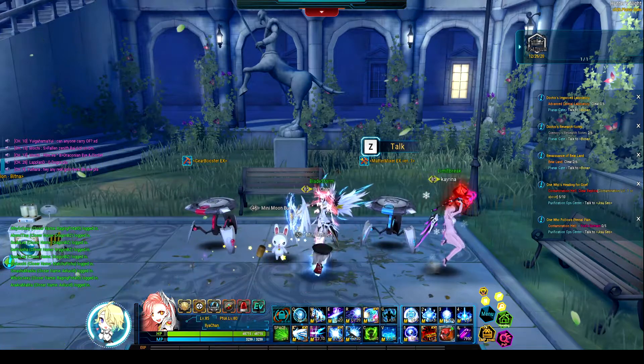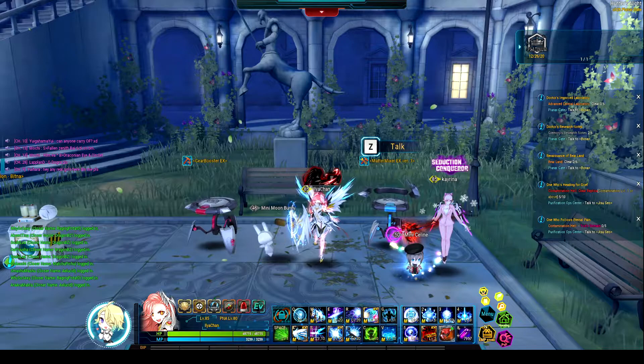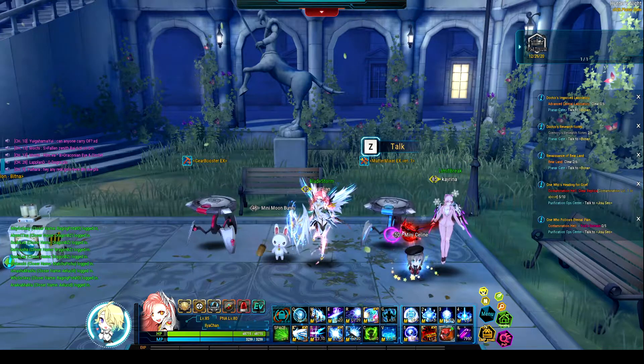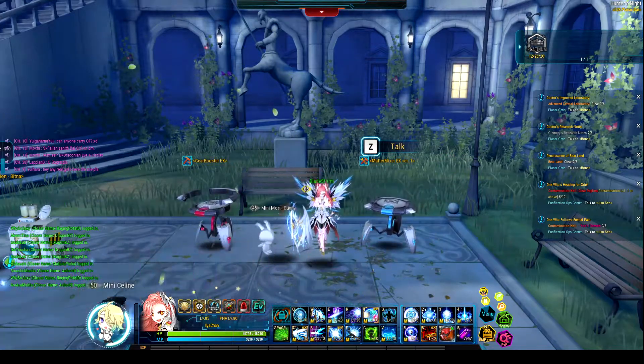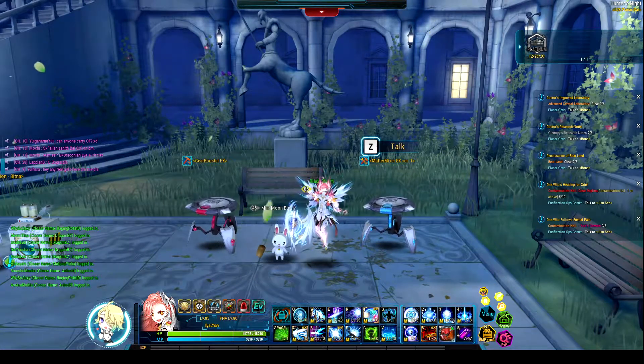Right now it should be a lot easier to get that. The Wolfgang Trinkets and Hoffman Trinkets are so much easier to get now as well. It shouldn't really take too much longer for you to be able to get those and get ready for when Beelzebub comes out. So that's going to be it for me. I hope you enjoyed it, and I'll see you in the next one.